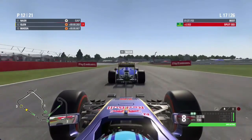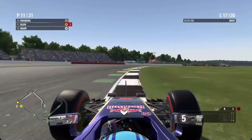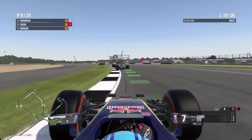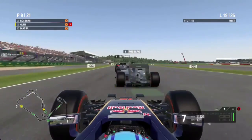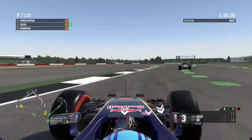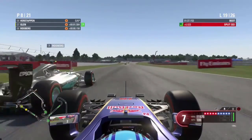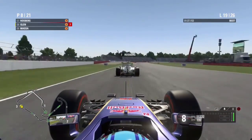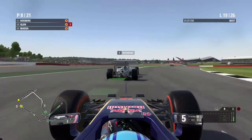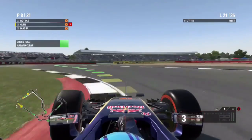Cutting to lap 17 and we have DRS on Felipe Nazar — it's quite a simple move going into the right-hander and we are now up into P11. Cutting to lap 19 as Button and Rosberg are going relatively slowly, and we are able to overtake both of them going into turn three. However, Rosberg comes back and overtakes us for P7 and we have to stay behind him for now.